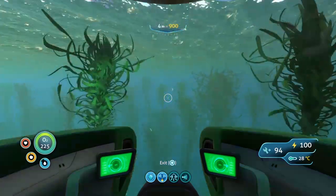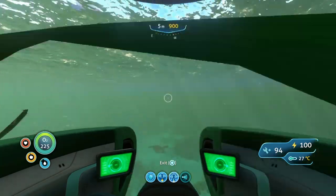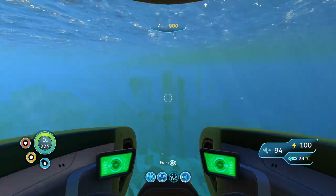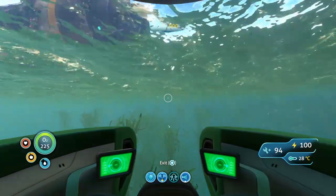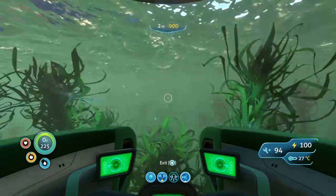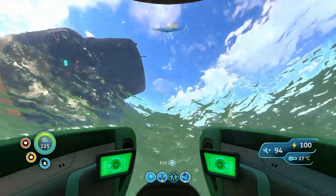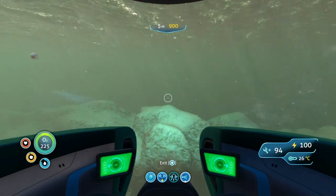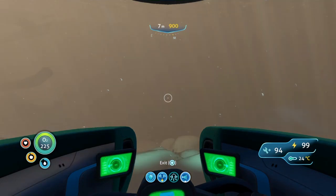Be careful at the back of the Aurora — there are Ghost Leviathans there. I'm post-game so they're not too much of a threat to me, but if you haven't finished the game yet and you want the Cyclops, you'll need to be very careful. Ghost Leviathans are great at destroying your vehicles, which makes them really annoying. Also make sure you have a radiation suit unless you've repaired the drive core.